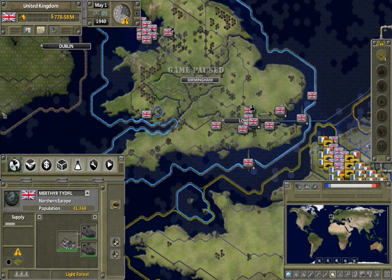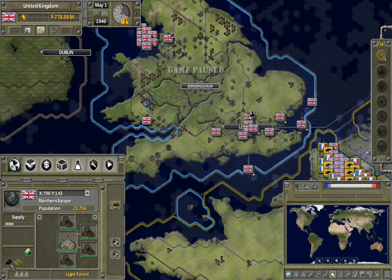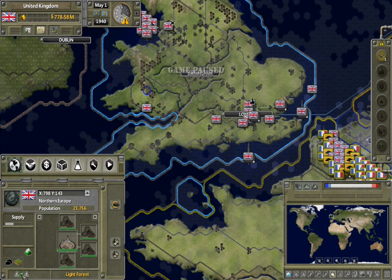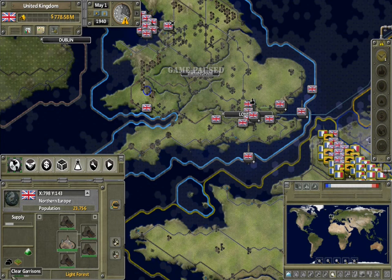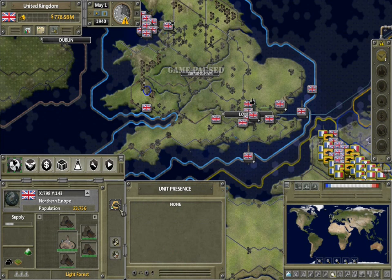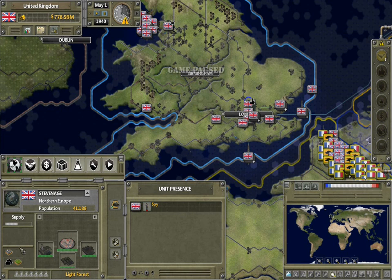Here we have the weather. It'll tell us what type of weather it's going to be, and if the ground is dry or muddy. It tells us the supplies, how many garrisons are there. We could do organized defense, and it'll give us info about it, and clear garrisons. Then if we have unit presence — like over here — it'll tell us what type of unit is in the hex with us.